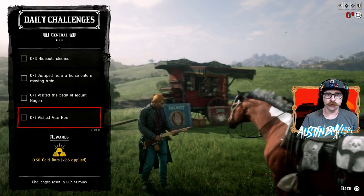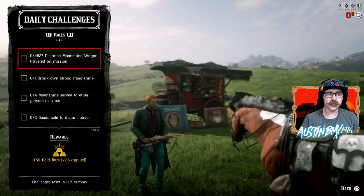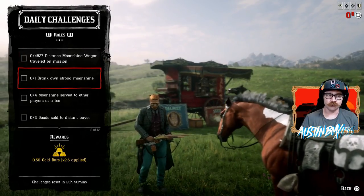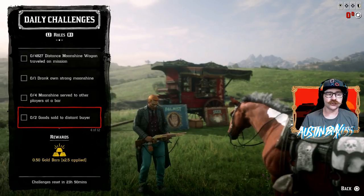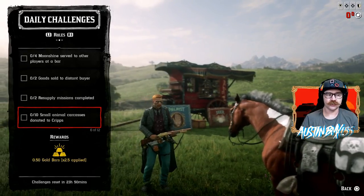We also have Visit Van Horn, which is over below Annensburg. For Rank 20 Role Challenges today, we have Distance Moonshine Wagon Traveled on Mission — that's going to be about three deliveries. We have Draked-owned Strong Moonshine, and Moonshine Served to Other Players at a Bar. For Traders today, we have Goods Sold to Distant Buyers, Resupply Missions Completed, and Small Animal Carcasses Donated to Cripps.